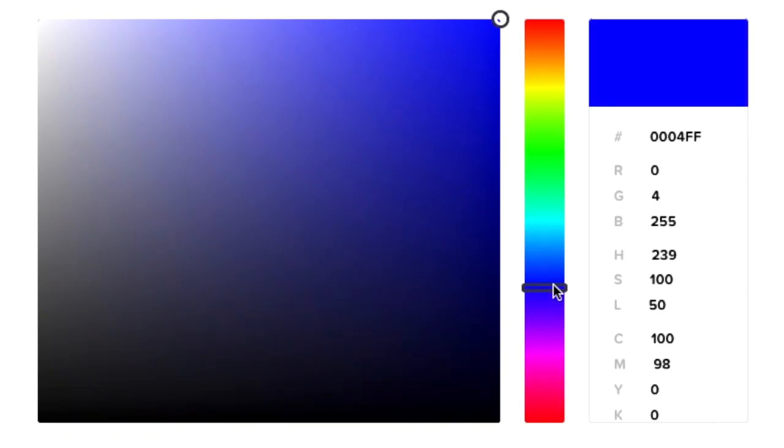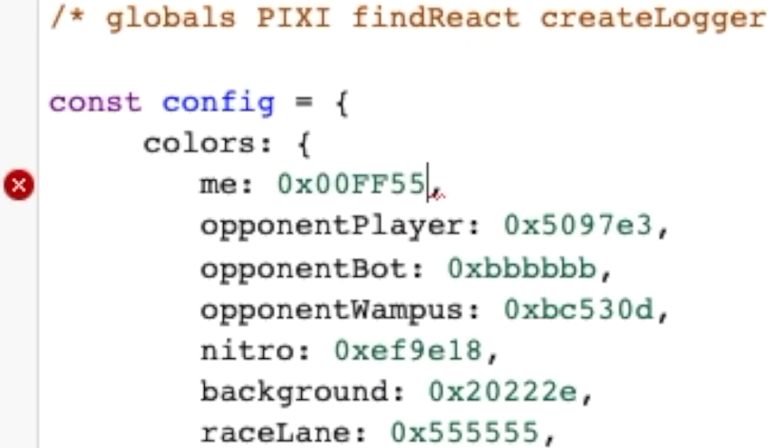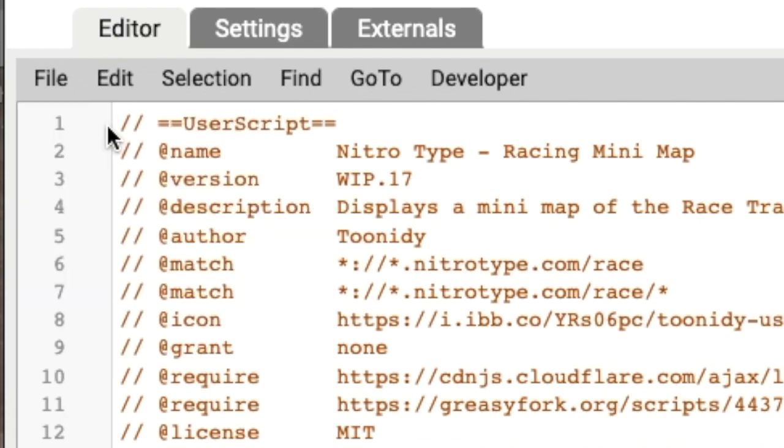All you have to do is edit the code. Simply choose your favorite hex code and just make sure you have a 0x in front of it. When you're done, just make sure to save the code.